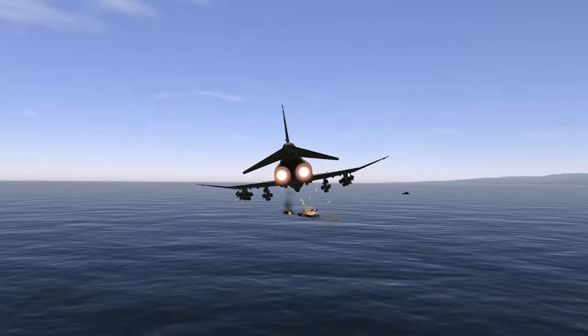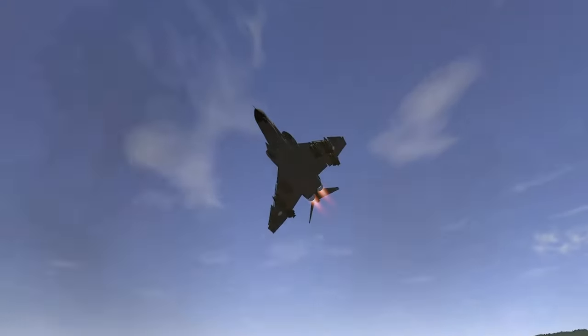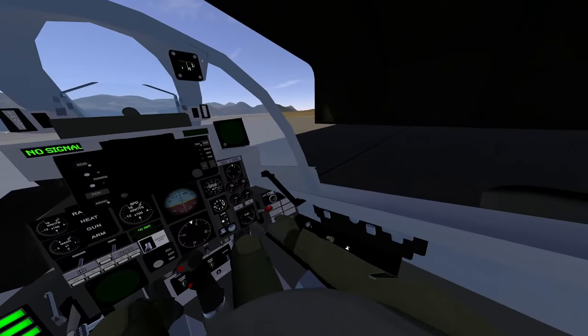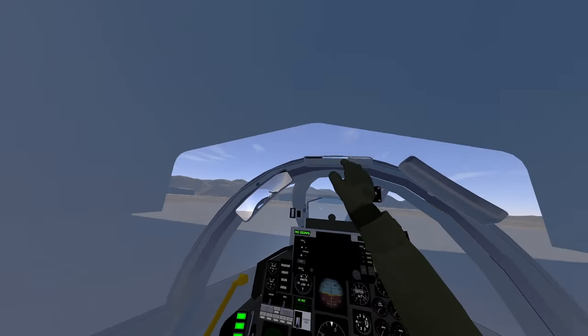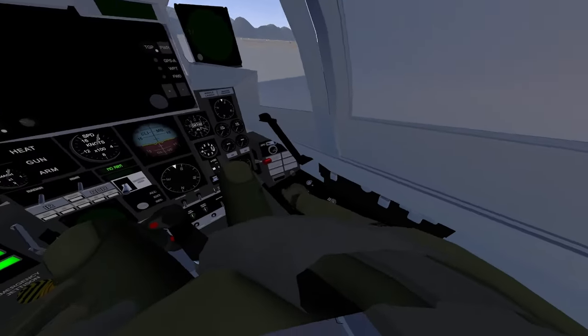Back in its day, the F-4 was setting speed and altitude records left and right, though it's a couple of generations behind the jets flown in VTOL VR. The first thing you'll notice in the cockpit is that it is wildly different from what you're used to in VTOL VR. You've got a very tall instrument panel leading up to a simple gun sight, a radar warning receiver screen, and a radar display prominently placed in the center.